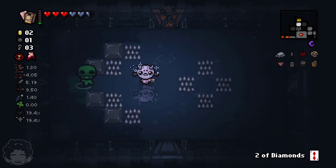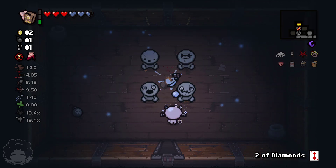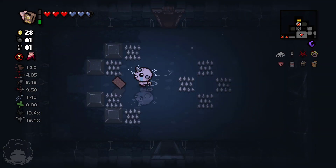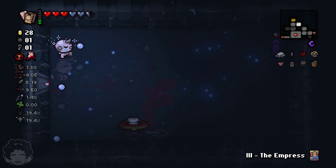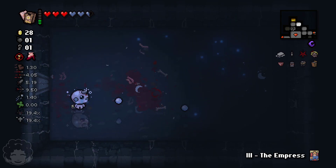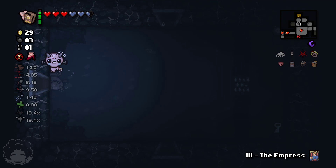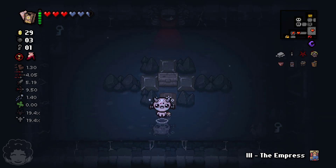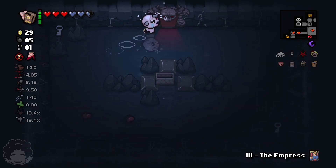It's a double key room — I have enough keys. We don't have item rooms, so why not? It might give us some money to use with our Two of Diamonds at least. Yeah, I'll double 14 cents to make it 28. The Empress card will give us a damage buff when we fight our next boss — that's actually really good. A stone chest has a lot of good items in the pool. It gave us our bomb and key back plus interest, so I'd call that a win.